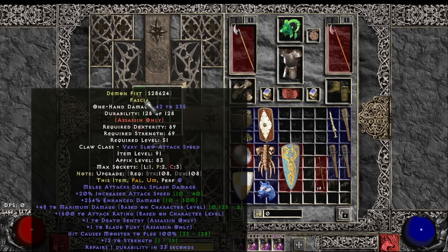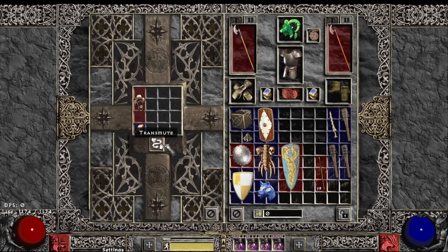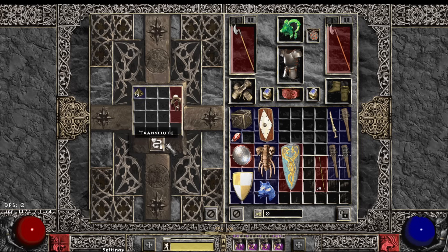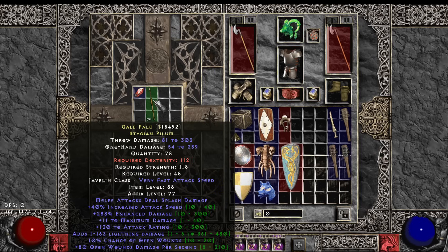These claws are pretty nice: 20 IS, 254 ED, Fool's mod, repairs durability, minus enemy fire resistance, two holes. A little throwing weapon — not too crazy: 40 IS, 288 ED.